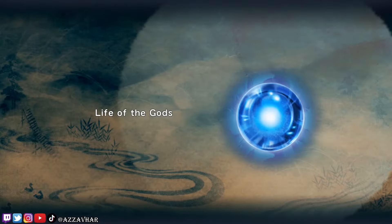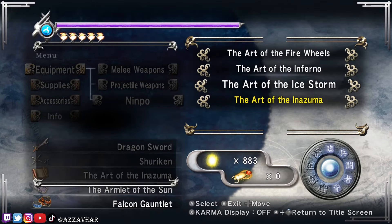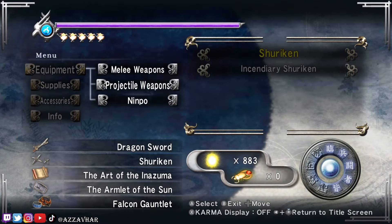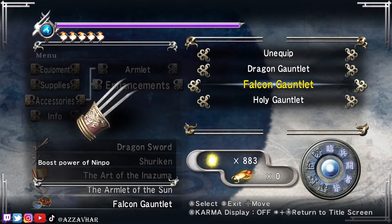This is the actual fiend challenge right here, so let's make sure we've got the right stuff equipped. I'm going to be using our favourite ninpo, which is the Inazuma. Also want to make sure that we've got the right accessory on, which is enhancements and the boost power of ninpo - the falcon gauntlet.